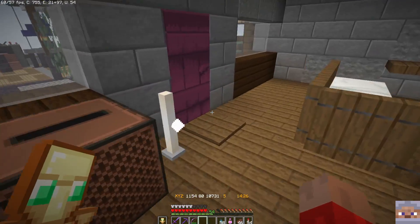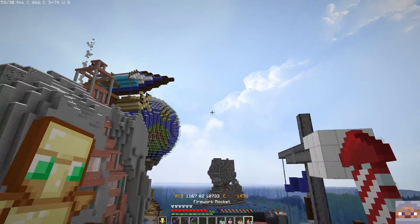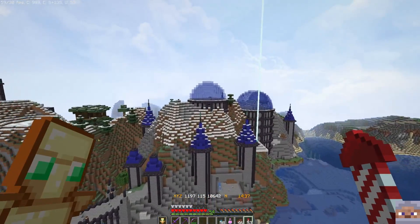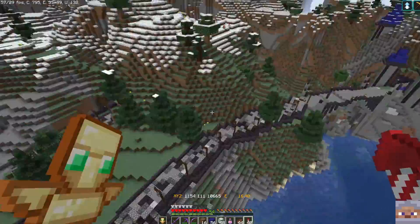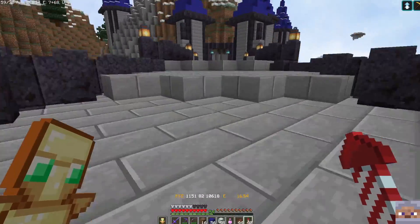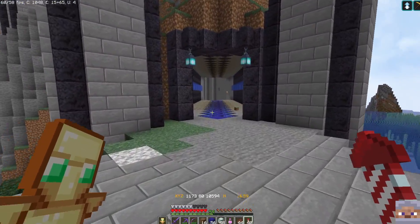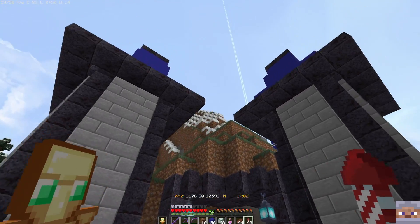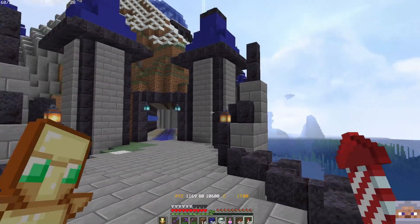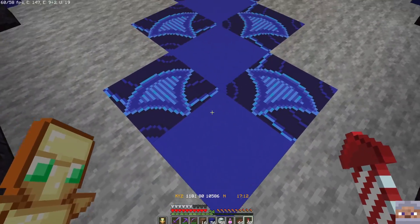I'm going to go gather some materials and then get after this — I think it's going to be epic and fun, and I'll bring you back when I have something to show you. Okay, it's time to look at some progress! We've been working on the entrance hall, and here it is. I already got a few things going — notice we've got the blackstone and the blue concrete, which I'm really loving.